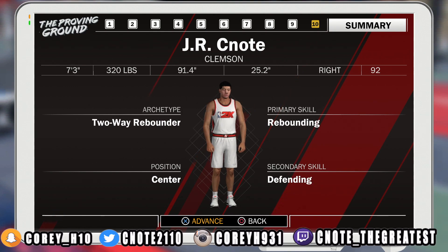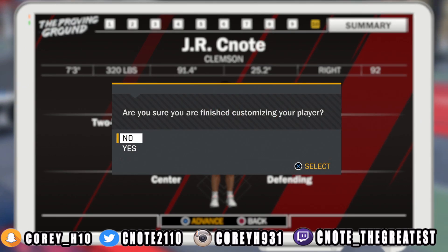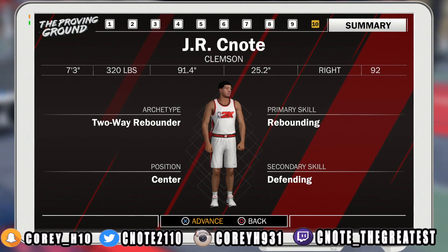If you see a two-way or any type of defending player on the park, one, you're going to be a little bit shook, and two, you just got to keep in mind where these guys are at all times. Because these guys will step out and contest that shot. You can throw off a couple of these other builds with this build right here. Now I'm going to go ahead and show you guys the rest of the badges you can get just by making this build — we're going to be looking at the secondary and primary badges.